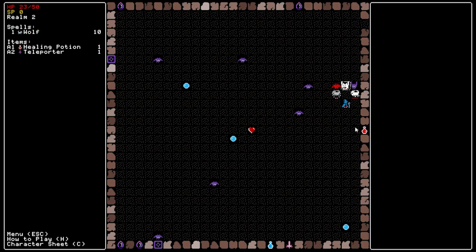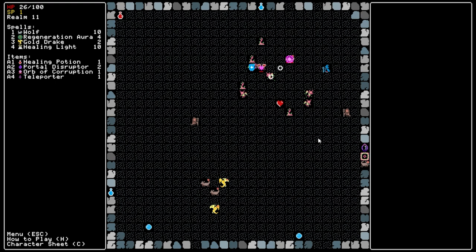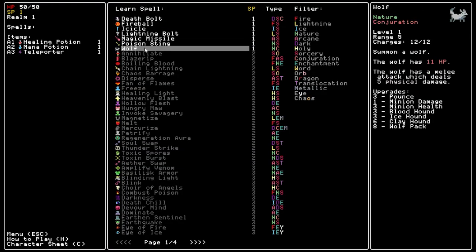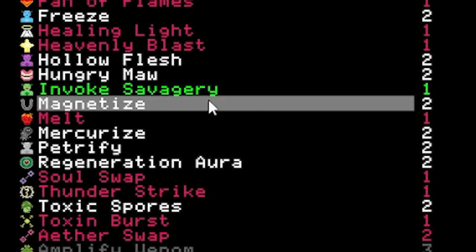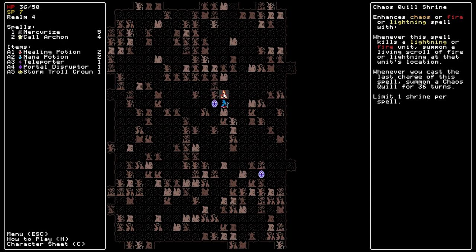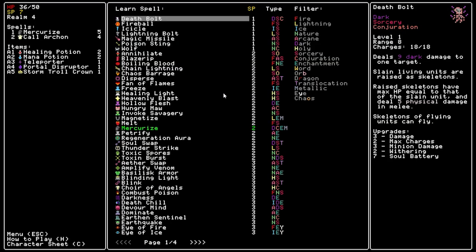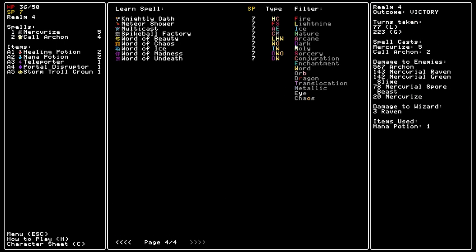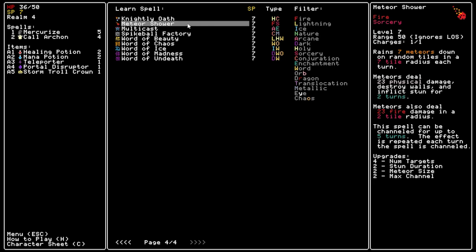Ahead of you lies 25 randomized levels full of enemies, items, and fragments of your spell memories. At the start, you'll be able to choose between a handful of spells, and it ramps up extremely quickly from there. Within a couple levels, you'll have more options than you can possibly imagine — more than a hundred different spells, as well as another 50 passive skill choices. Each and every one of these spells and skills have their own upgrades that you can invest into.